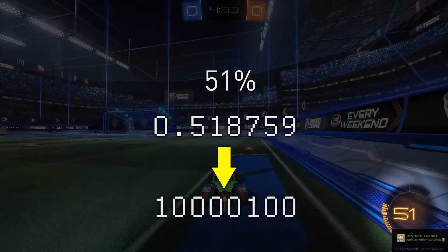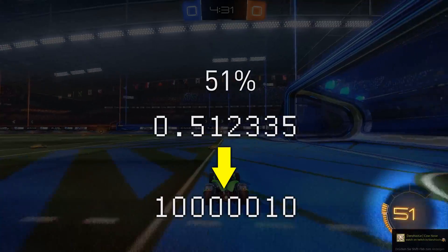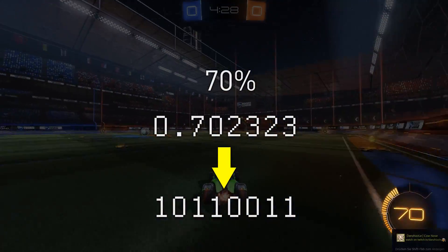Since the drop shot patch, the values always get rounded downwards, so if your boost meter shows 100, then you will be at max boost.